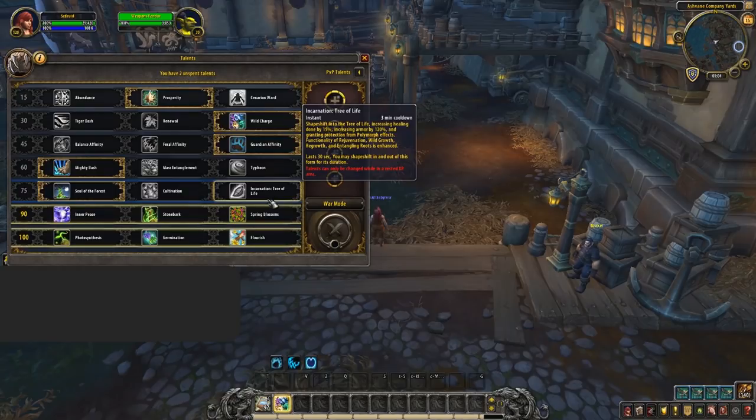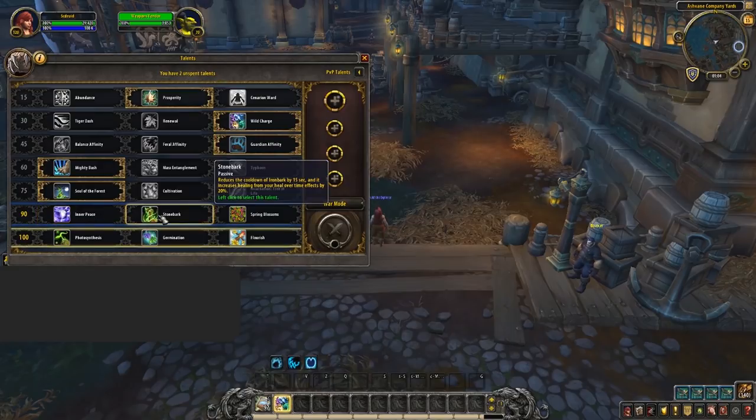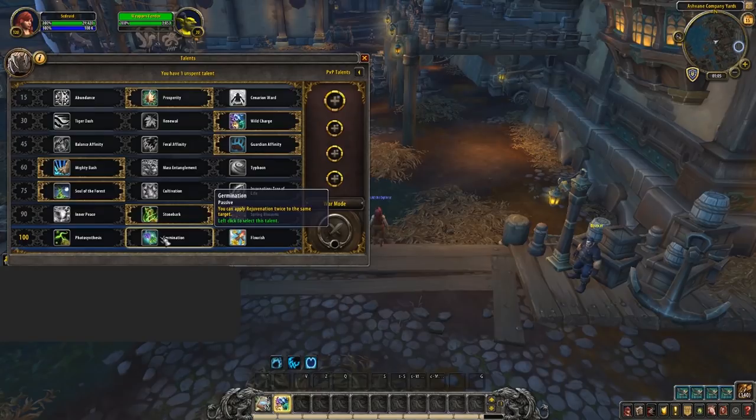For the next tier, Stonebark is just the only relevant talent for every single situation — you'll never be speccing out of this for PvP. For the last tier it's very simple, with Germination being the best in every situation. The extra Rejuvenation helps increase your overall healing from your mastery.